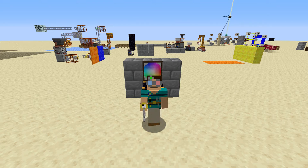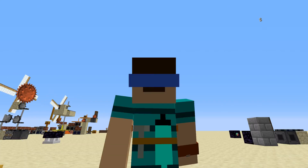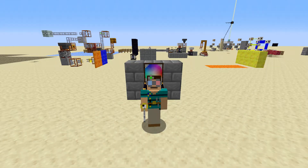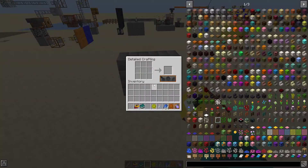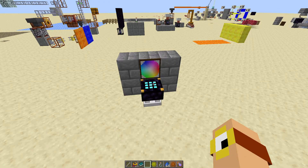I'm Technomancer, and this is a tutorial about the paths in Crossroads. In Crossroads, the late game is divided into things called paths. This is where the mod gets its name — a crossroads is where multiple paths meet.